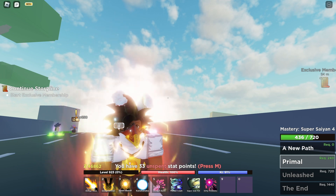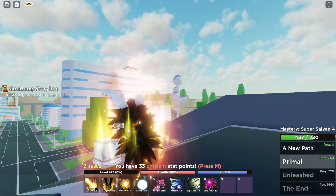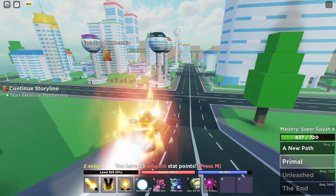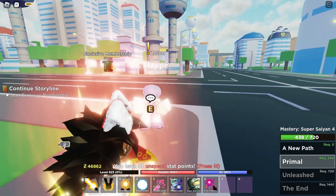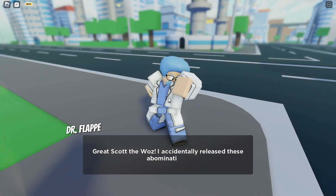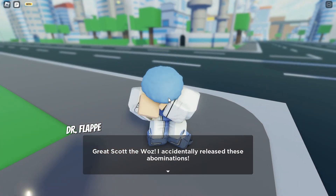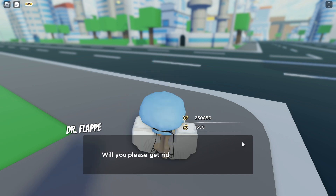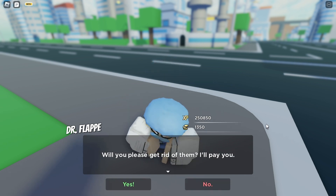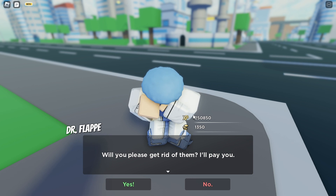Hello everyone, welcome to another Dragon Soul video. Today we're doing another quest — the level 500 Dr. Flappy quest. Just talk to this guy and he's going to say: 'Great Scott! I accidentally released these abominations. Will you please get rid of them? I'll pay you.'